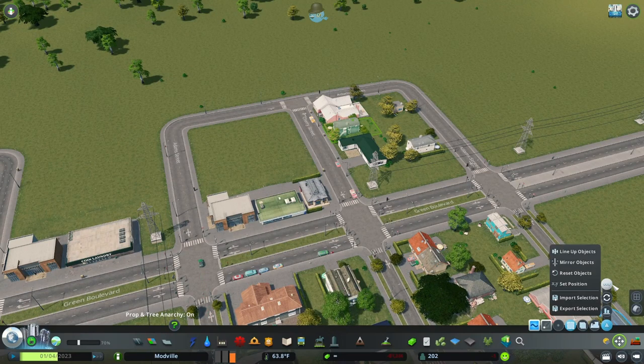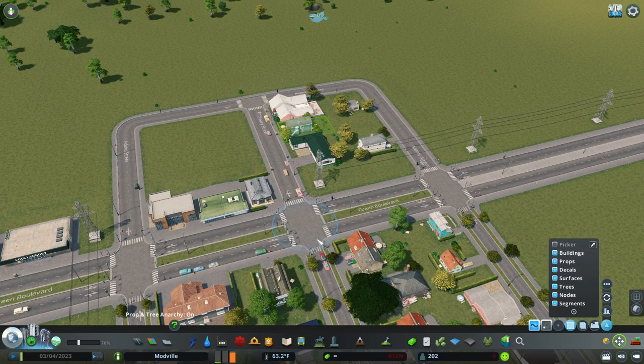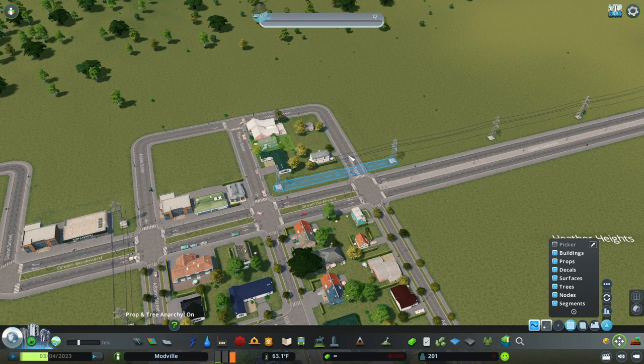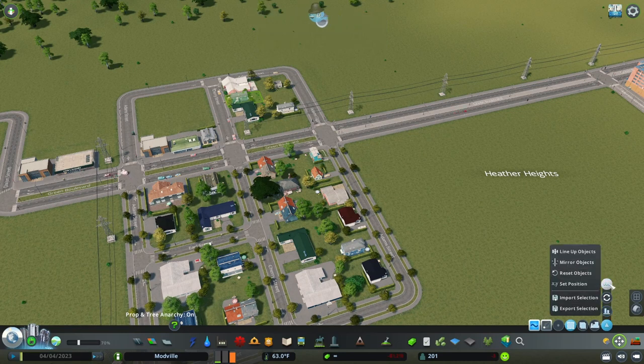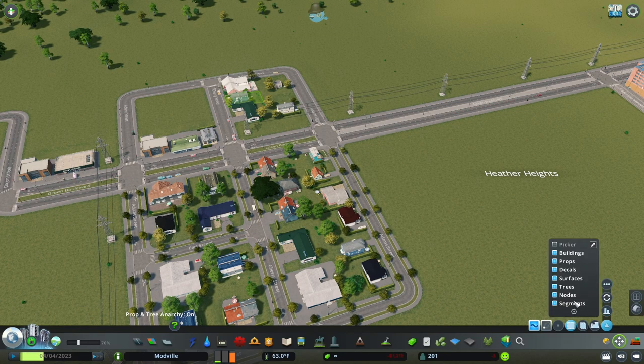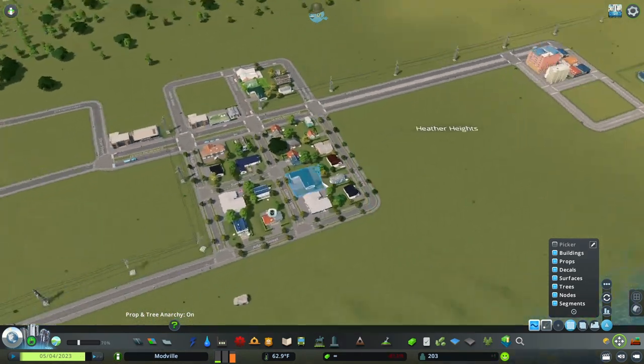Move It also contains rotation tools, lineup objects, and mirror objects, which I don't use as heavily. But a really interesting feature is the export and import functionality — you can select a detailed build, export it as a file, and then import it into different cities or different spots. People use this to share builds for competitions or asset creation collaborations on YouTube.